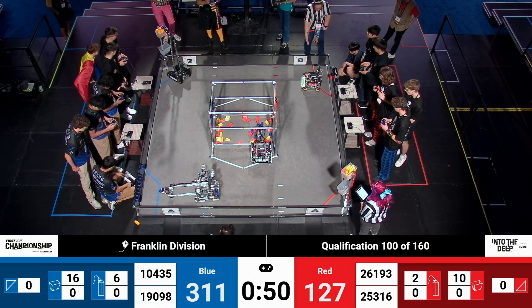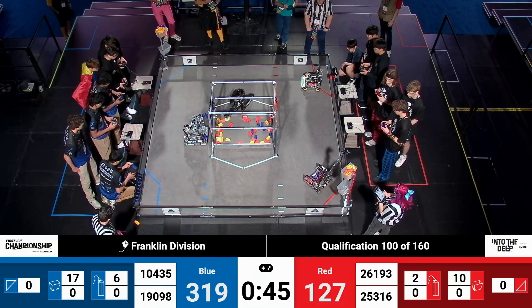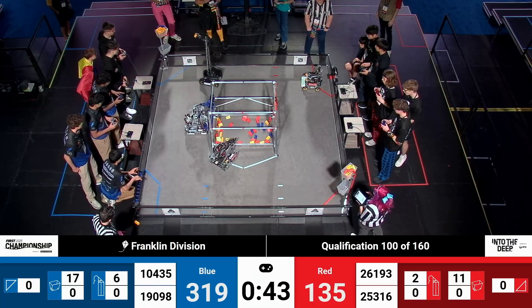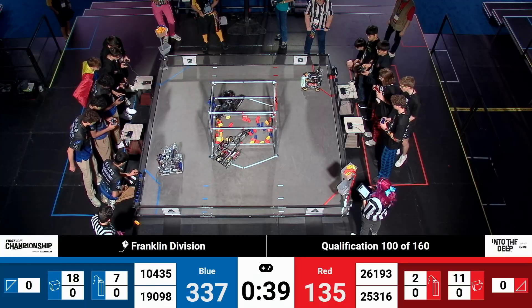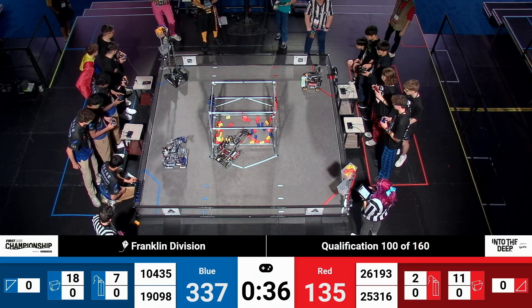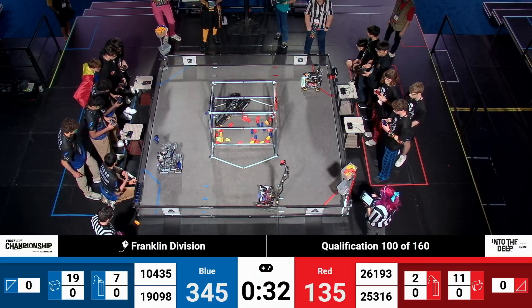19098, that's the Eastern Foxes, nearly filling up that blue alliance high basket with 45 seconds left. 26193, the Rival Robotics, continuing to do the same for the blue alliance. The Circuit Breakers placing what looks like seven samples in the observation zone now, and they have seven there on the high bar.